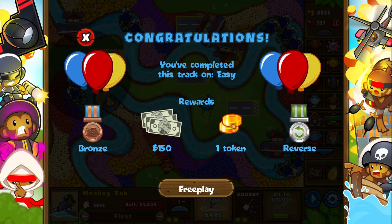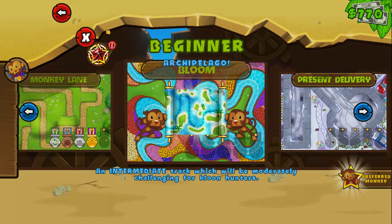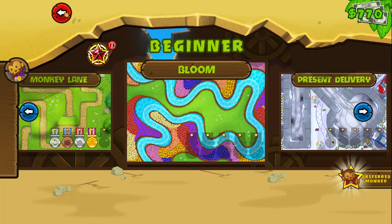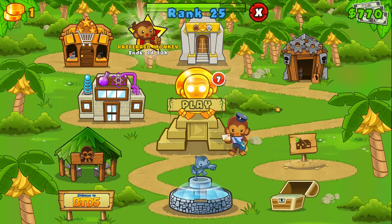We got our bronze — 150 monkey money, one token, and our reverse, because we also did it in reverse. So yeah, we unlocked a new map, which doesn't really matter. So yeah, this is going to be it for today. Hopefully you enjoyed, and hopefully I will see you on the next one. Until that happens, I will always say — bye bye.